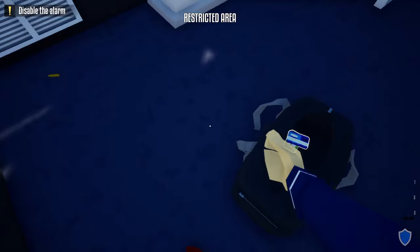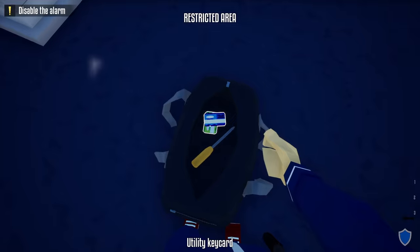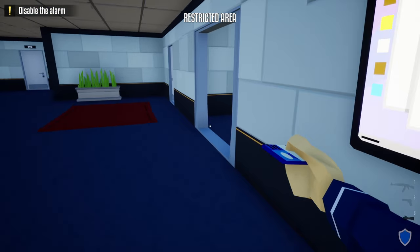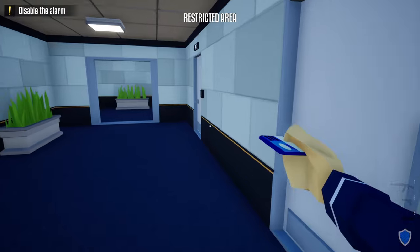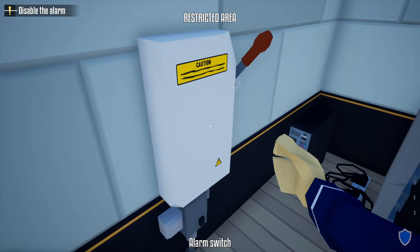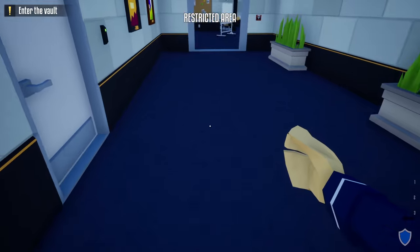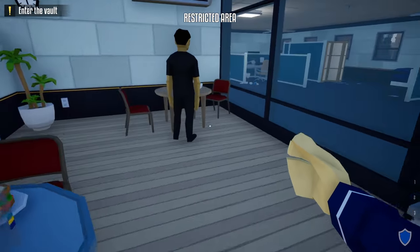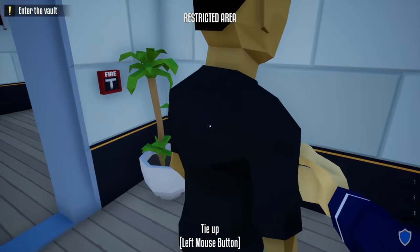Our next step is to grab the utility keycard, go back through here, head down this hallway, scan the card, and turn off the alarm. Once we do that, retrace your steps and push this civilian to the left a little bit so he doesn't spot us when we go by.